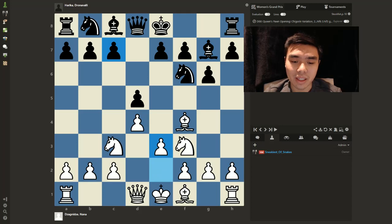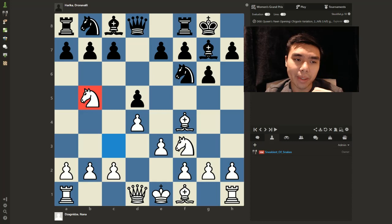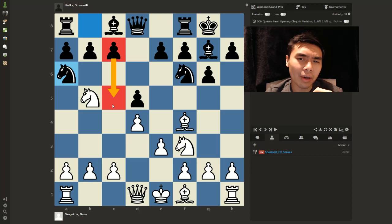Bg7 is played, then E3, and we're basically in a London System except without a pawn on C3. Usually the pawn is there to support the knight, but there are perks for having the knight on C3 instead — it's more active. Knight B5 comes as predicted, and the only move that makes sense is developing the Knight to A6, defending the C7 pawn while still allowing C5 in the future.